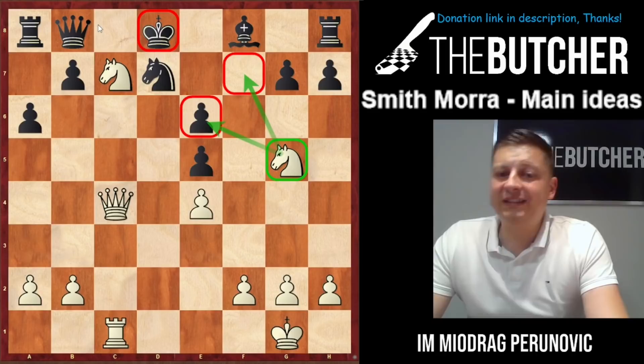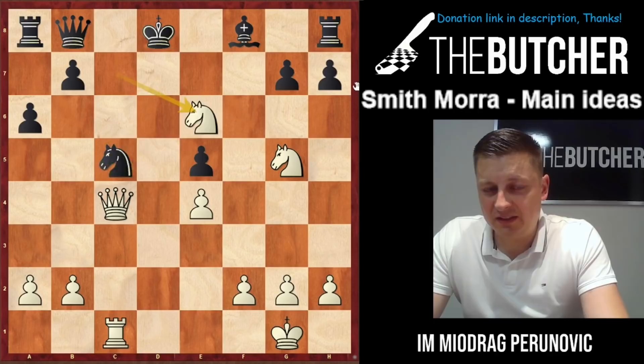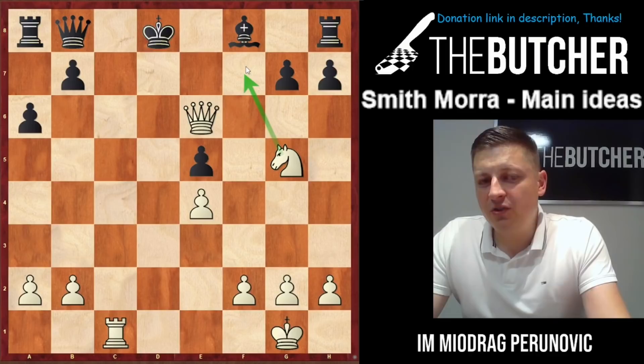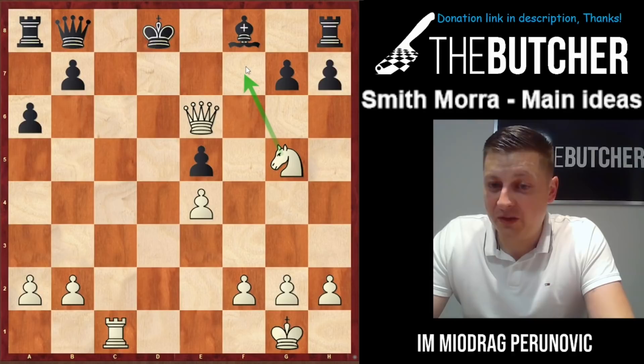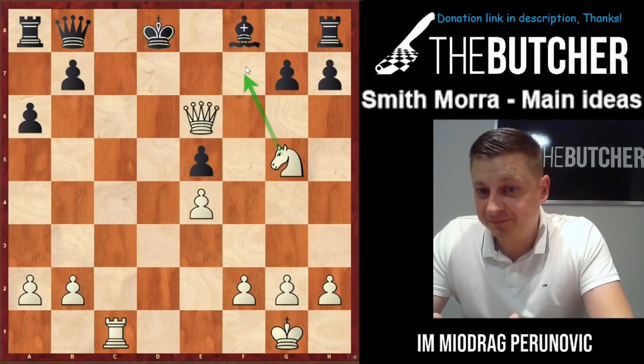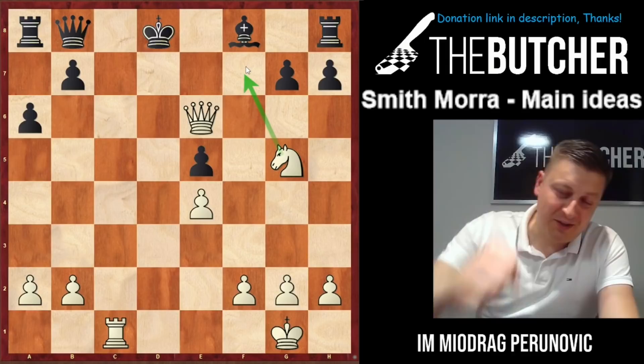After Kd8, another knight jumps into the game threatening both Nf7 and Ne6. Black couldn't defend everything. We're down a rook, but all their important pieces are in the background. Nc5, Nxc6, taken by queen, and now threatening Nf7 — Black couldn't defend against checkmate or serious material loss and resigned. Guys, I hope you enjoyed this video on one of your most favorite openings, the Smith-Morra Matulovic Gambit. I'll definitely enjoy my birthday — and once again, congratulations on Djokovic's win against Nadal at Roland Garros! Thank you and see you soon!